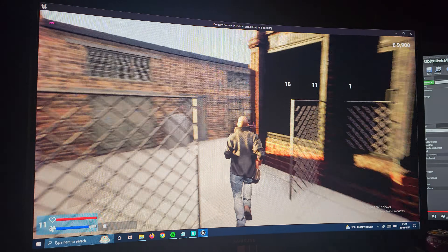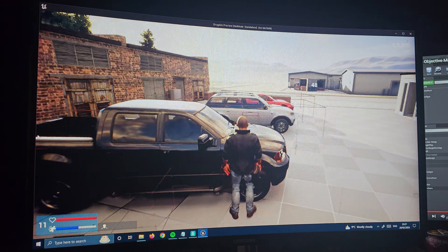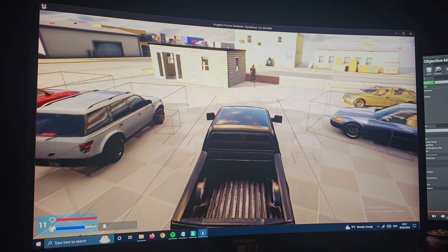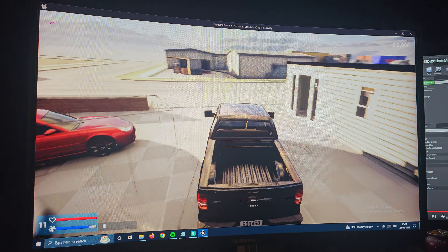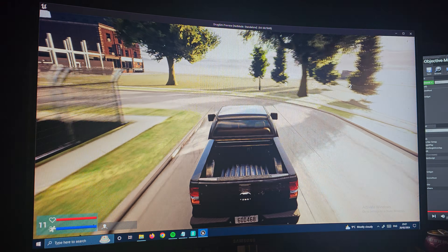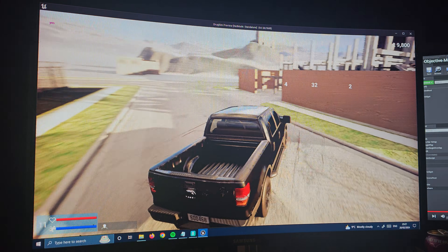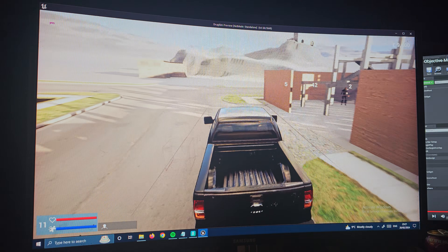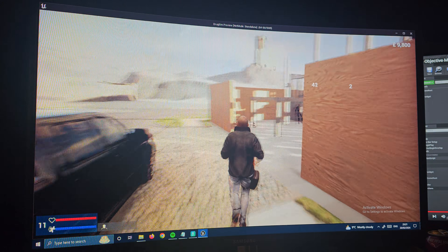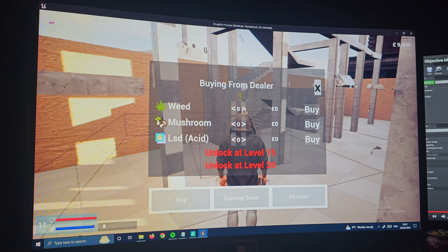He roams around. You can also buy cars and rent safe houses — I'll show you that. This car is free specifically just for the video. So now you can drive a car around. We're going to go do some missions. If we park up over here and get out of the car, we can come over to this man here and you can buy weed from him.